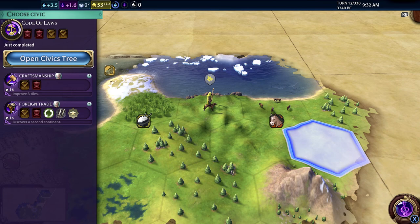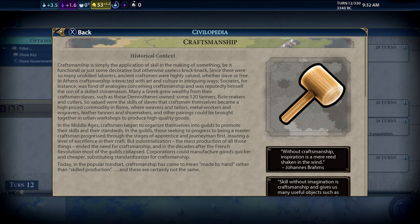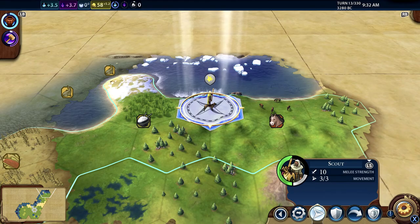Even though the map is not that big it's still taking quite a while to explore it, which is why I suggest you start with a smaller map. The civics tree shows we've researched code of laws, so we can now look for further civic advances. You can also boost the speed of this research by doing things like improving three tiles or discovering a second continent. You can hit Y to see what each civic does. I'm just going to choose this one and move on.